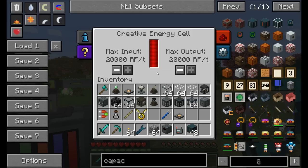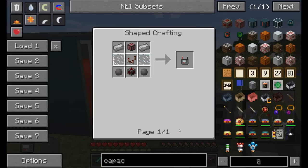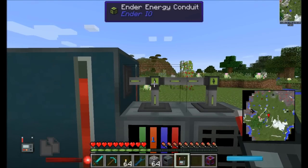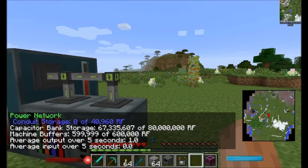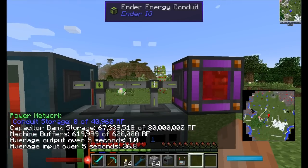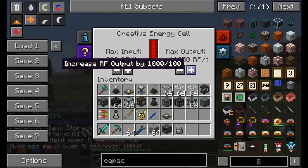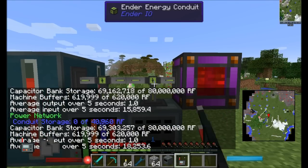If you don't want a dedicated machine for monitoring, you can use the Conduit Probe item. Right-clicking it on a conduit shows capacitor bank storage, machine buffers, and average input/output over time. With the Creative Energy Cell connected, we can see average input climbing rapidly up to 20,000 RF per tick — very cool.